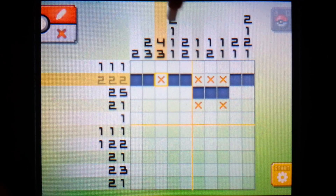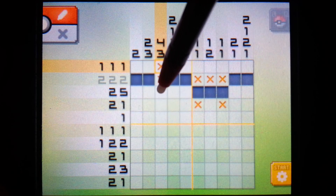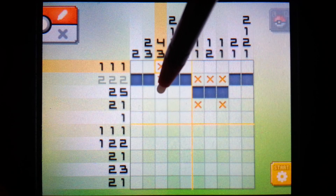So this works out well because with this column of four and three, we know the four cannot start up here, so we can X that out. That leaves us just enough space to fill in one, two, three, four, leave a space, and three. You see this is a lot of back and forth - you just try to figure things out.